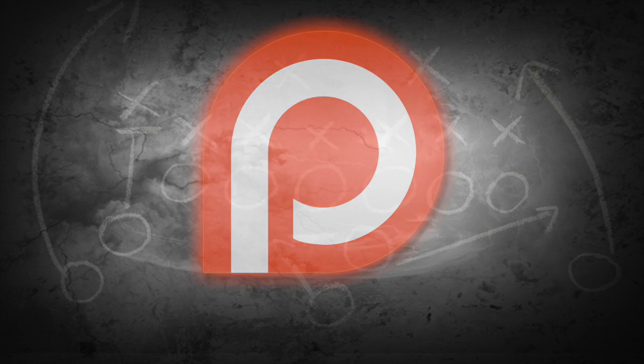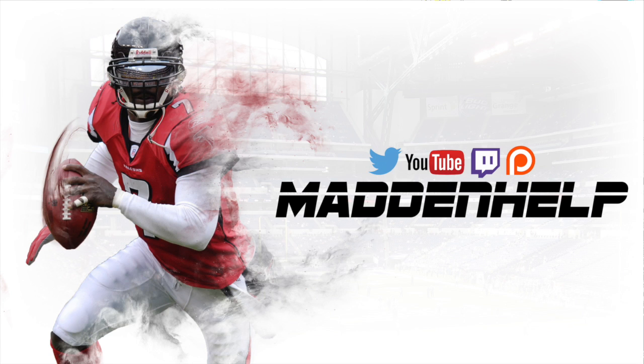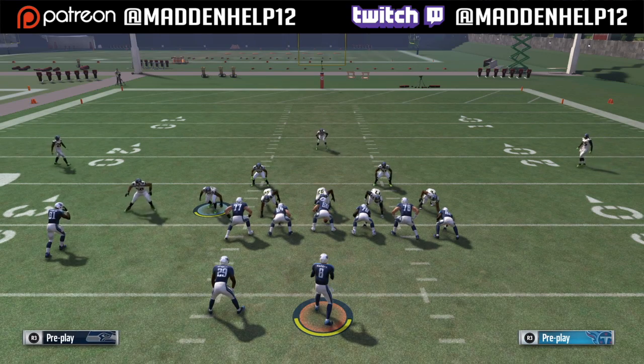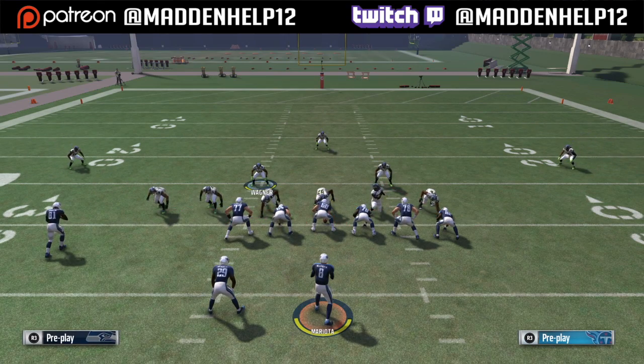What's up guys, we're here with the four-six Bear out of the Cowboys playbook. I think it's only found in the Cowboys playbook. It's one of the best run defenses in the game, and this is a universal blitz so it works out of any play.